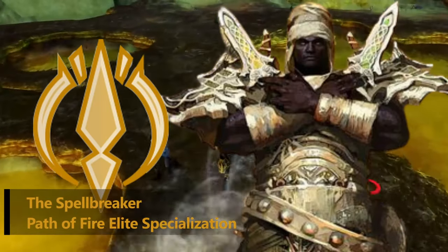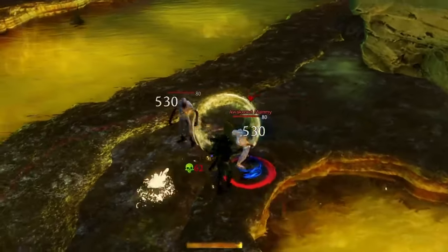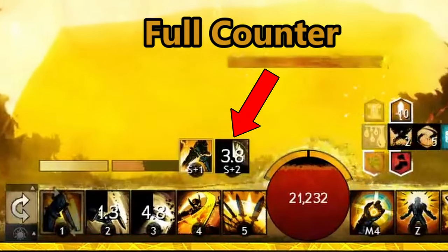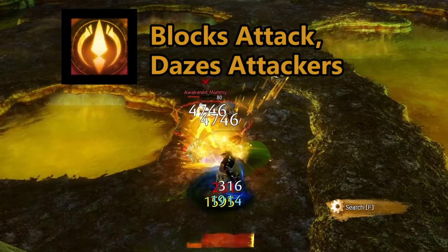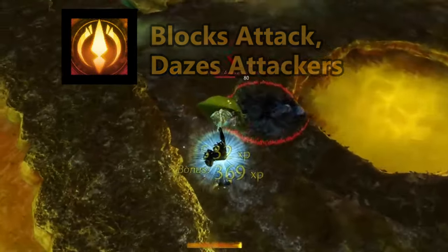Now we have the spellbreaker from the Path of Fire expansion. The spellbreaker has a massive emphasis on balance and boon stripping of enemies, sacrificing some adrenaline bars to gain access to full counter — an additional profession mechanic. The full counter ability absorbs the next attack, then counterattacks all nearby foes, damaging them and interrupting their abilities.